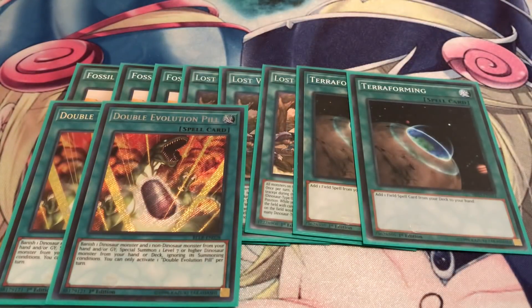We got two Double Evolution Pills. Used to run it at three but bumped it down to two, mainly because it can easily be Ashed. I only use it when I have to use it. It does come in handy — it's really good just to get Tyranno out faster, even Qoatlus too. But half the time you just gotta know when to actually use it.